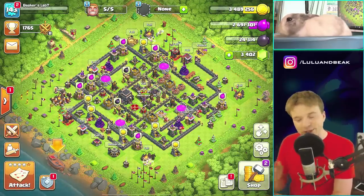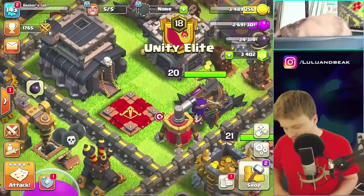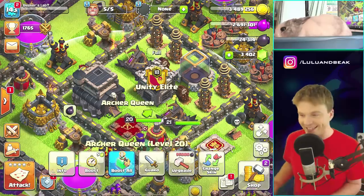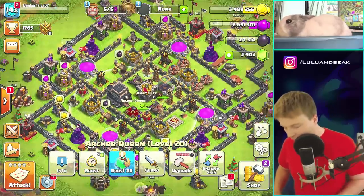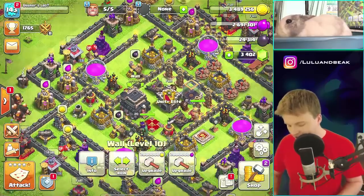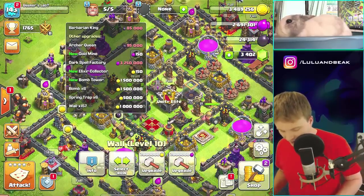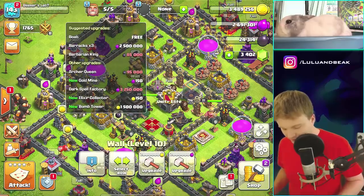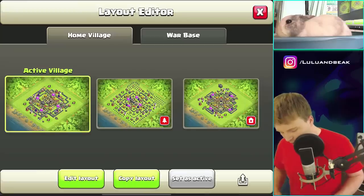Look at how close we are already. So look at the heroes — they're two-thirds done. I mean, the easy thirds, but they're two-thirds done. And also look at the walls. I think all the defenses are done — except for the new stuff, like the bomb tower that didn't exist, and some traps. But everything else is done. Let's look at the walls real quick.